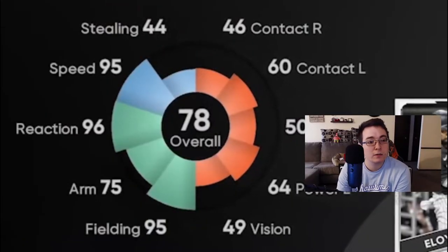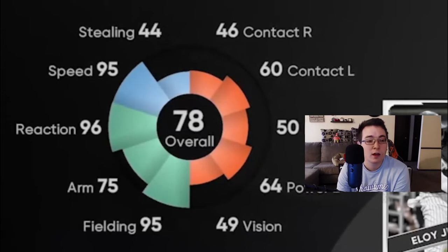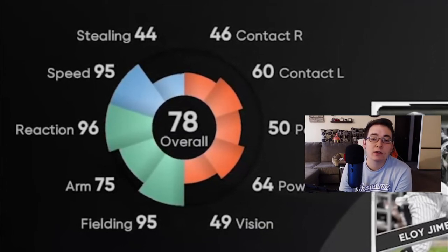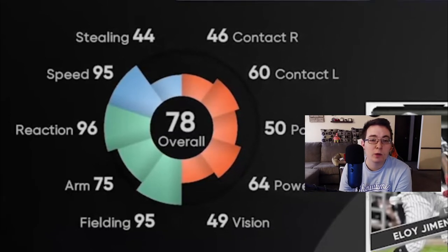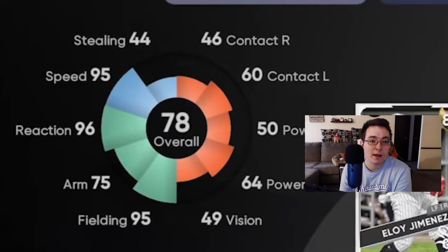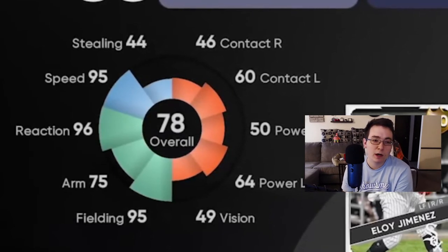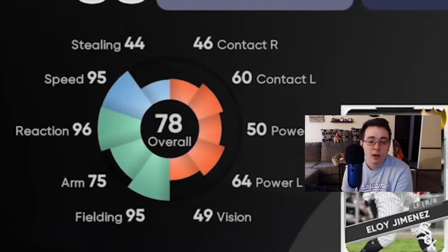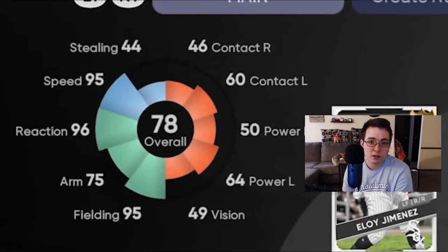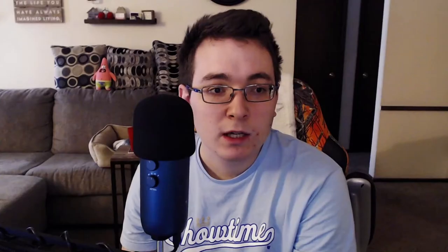Speed - Bader's at 95, which is pretty self-explanatory. Speed and stealing are highlighted in blue because they relate to him on the base paths. Speed also relates to him out in the field, but reaction is kind of the equivalent of speed on the base paths - reaction really determines how fast he is in the field. Speed is a player's quickness on the base paths if he gets on base. Stealing is at 44 - that's if you're to attempt a steal with him. Base runner aggressiveness is also a thing; that's how aggressive they are on the base paths and how many stolen base attempts they have in a season.